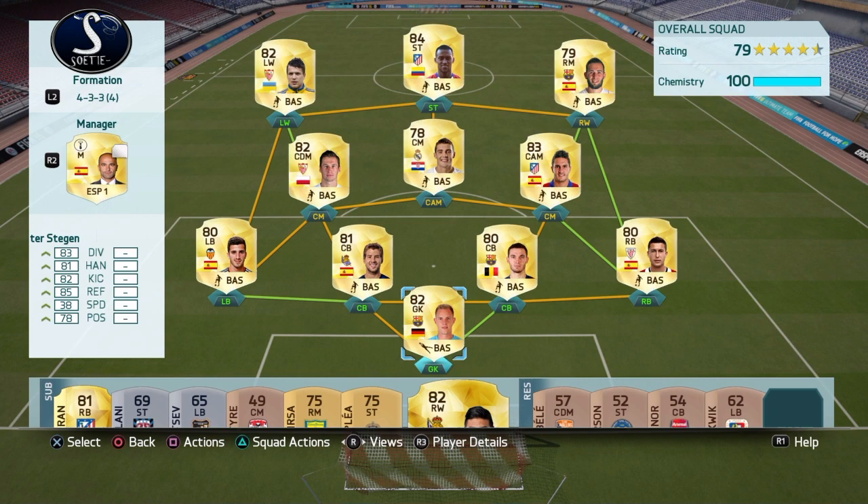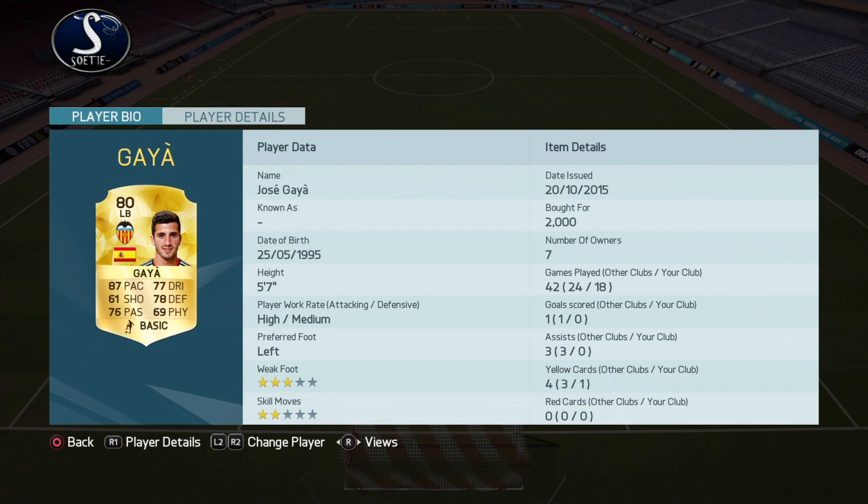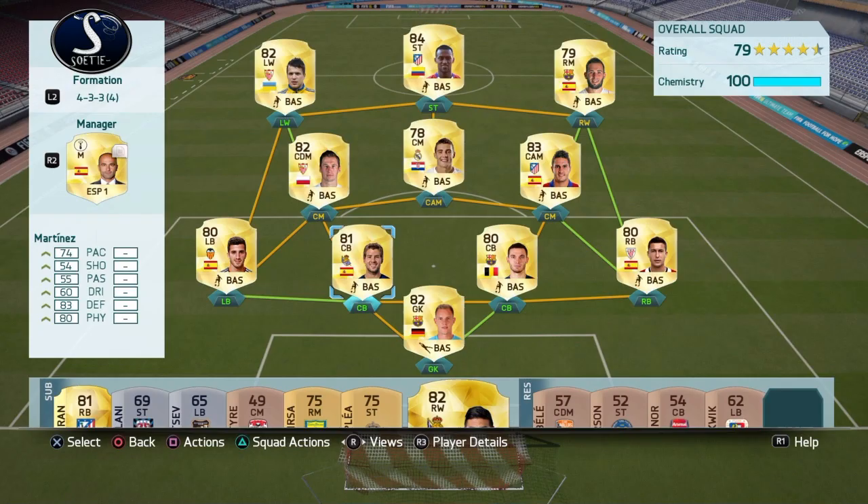Let's start with the left fullback. I've got Gaia there who's got 87 pace, and that's basically why I picked him. He's also only worth 2k, so that's a very cheap defender with 87 pace. I basically picked the entire defense because they've got quite nice pace. We've got Martinez with 74 pace — that's good for a defender, for a center back.